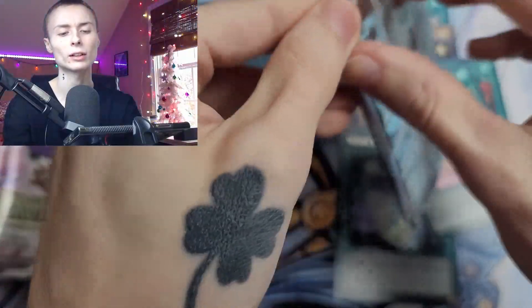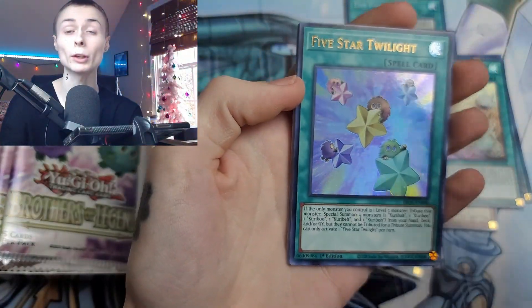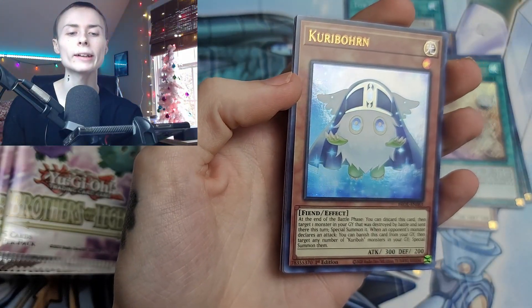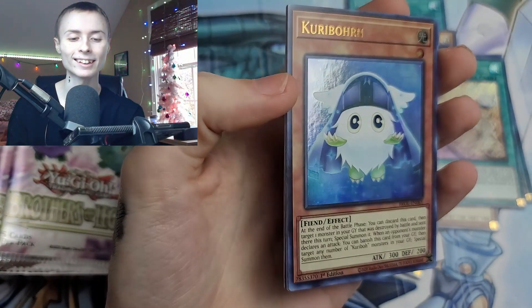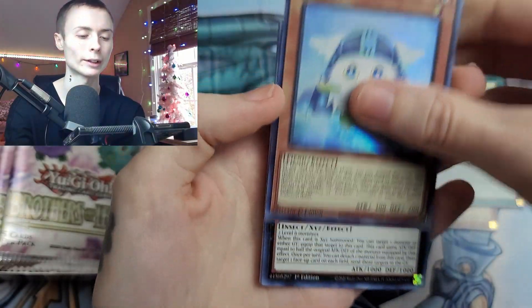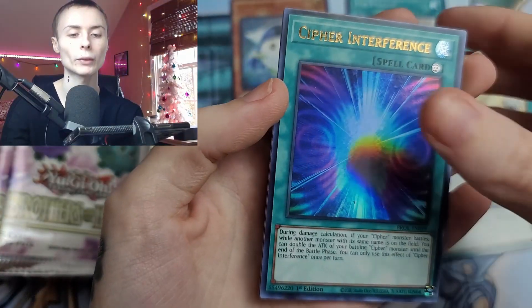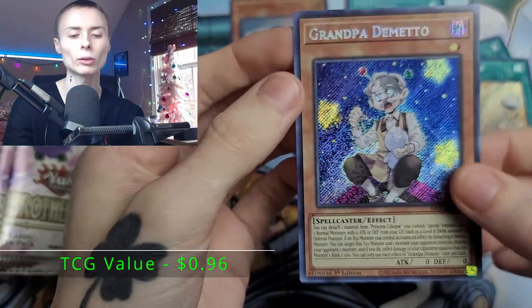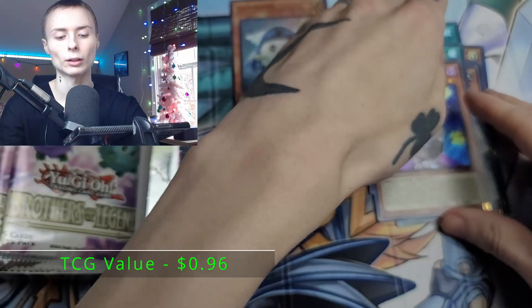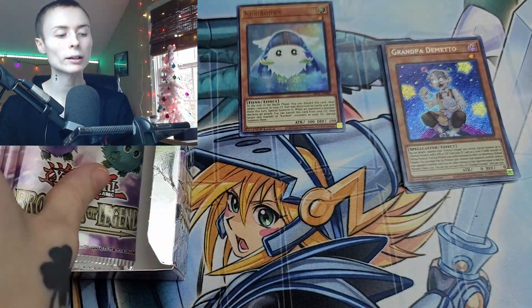You guys will have to let me know if you are loving this set. Kiriborn — I think that's how you say it. Adorable. Let's see how many Karibu stuff we can pull and put them off to the side. Inzektor. Exabetal. Cypher Interference. Grandpa Demeto. Maybe we just do a pile of Secret Rares, but I want to see how many Kiribos we can pull in just this one box.